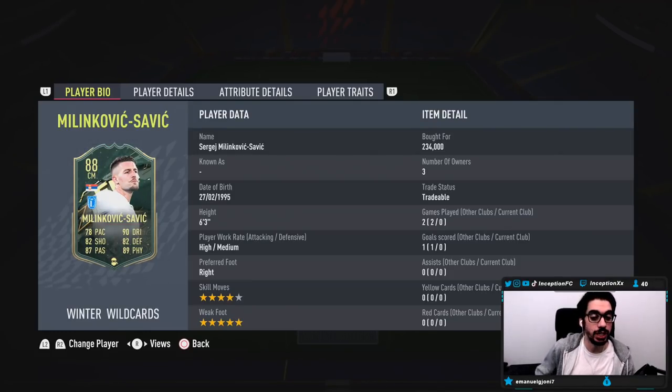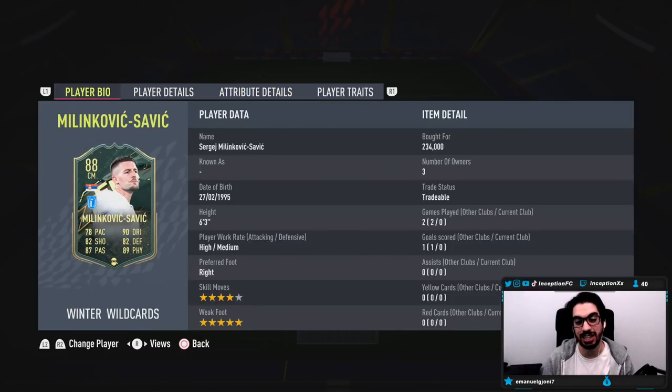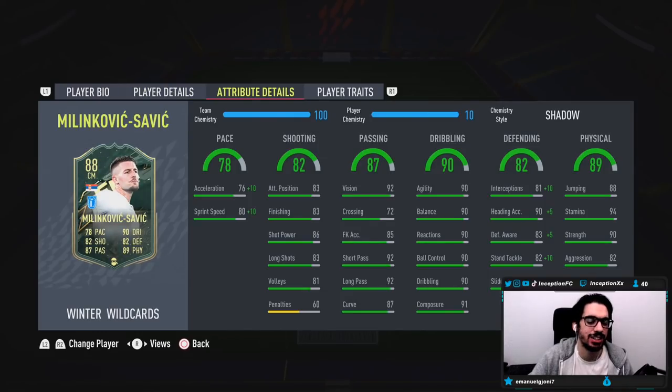We're taking a look at a card who is 6'3", high-medium work rates, right-footed, 4-star skills, 5-star weak foot. The first thing I noticed on this card is that his base pace stats are actually in a pretty solid area for someone who is most likely going to be super attacking-oriented, while also offering extra defensive presence because of the height and weak foot. He's going to have 86 acceleration with 90 sprint speed, which is going to be phenomenal to work with. Obviously not top meta, but still very, very good.